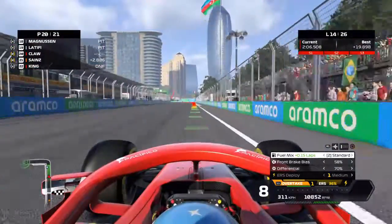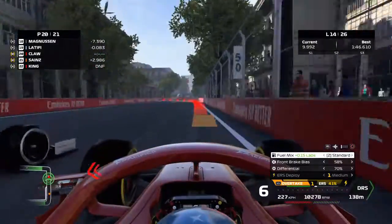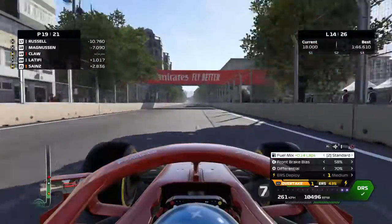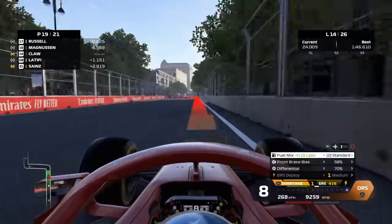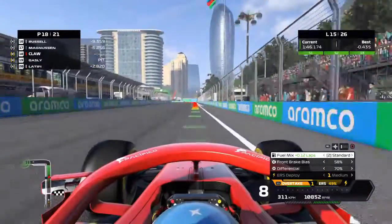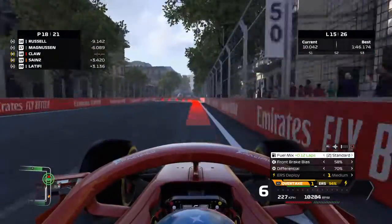Onto lap 13 — there's the Williams of Latifi. Magnussen managed to just about jump Latifi. Can we? It's side by side into the corner, but Latifi has to back out — you don't want to go into the wall there. We're seven seconds behind Magnussen. Onto lap 14, Gasly goes into the pits, so we manage to get P18. We're slowly but surely clawing back the positions.